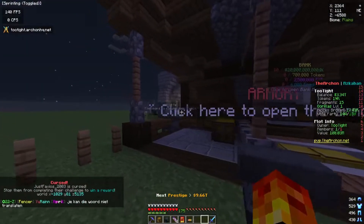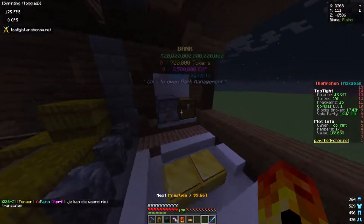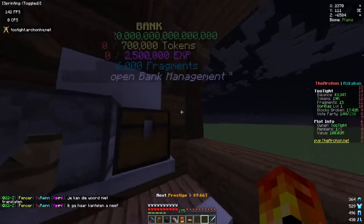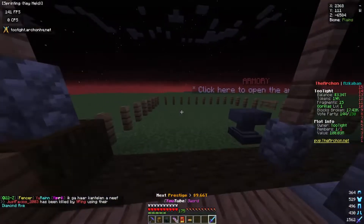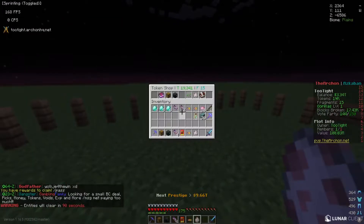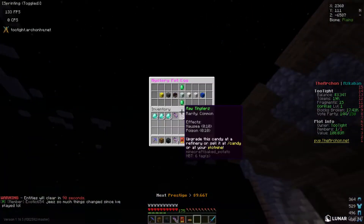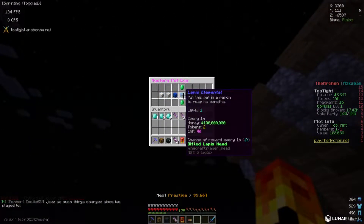First up I got my pet ranch. As you guys can see there's a lot of stuff here — I think pets make you money, tokens, XP, and fragments. So I went ahead and caught myself a mystery pet egg. If you do slash token shop you can get yourself a pet for 15,000 tokens. It gives you a mystery pet egg; you have to open it and let's see what pet we get.